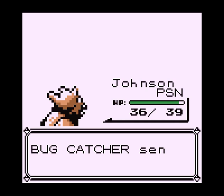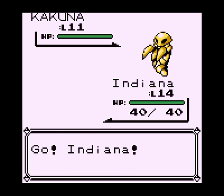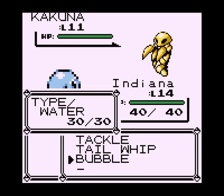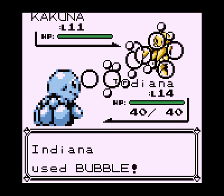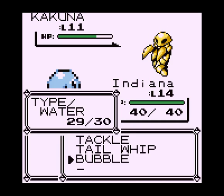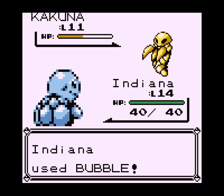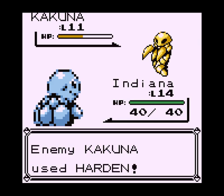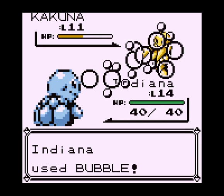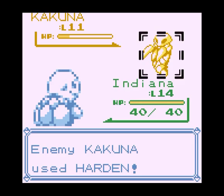I'm just gonna switch so I don't get poison damage. I don't know why they would put bug catchers in here, except of course to make the game easier for you as a player. Kakuna, like Metapod, just uses Harden and raises the defense, but Bubble uses special stats. I kind of talked about what the stats do before.